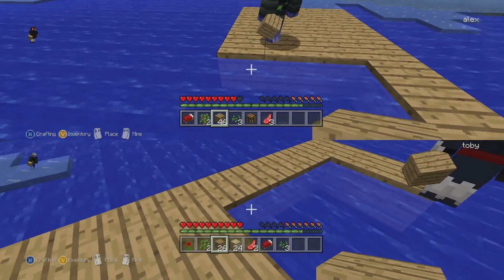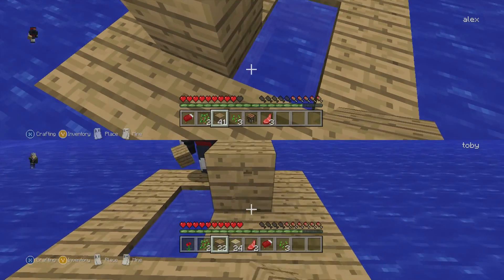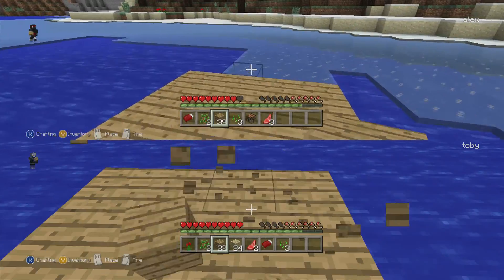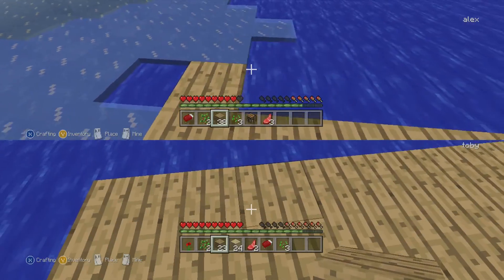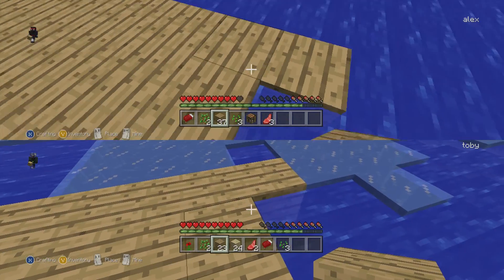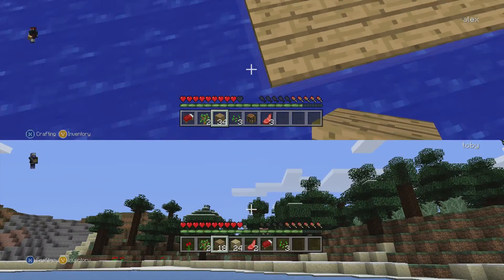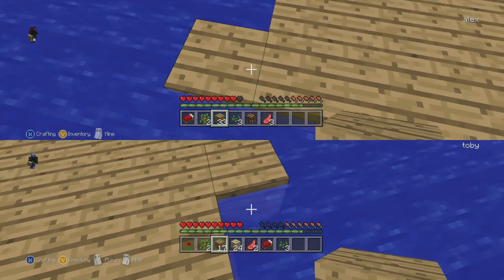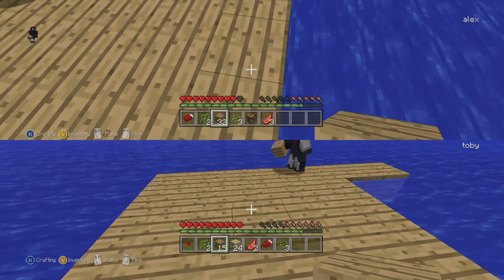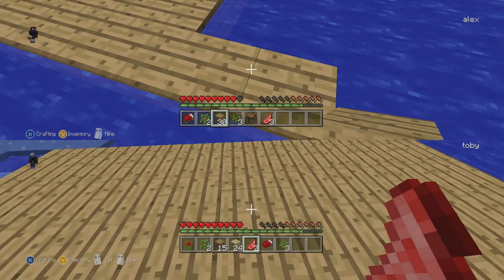I'm going to make these sides a bit bigger. At the moment we're just making the boardwalk to our house, then we're going to make our house. I've got a feeling we're going to be running out of wood incredibly soon. At least we live next to loads of trees. Oh yeah, and I've got two saplings. Right, that adds up to four.